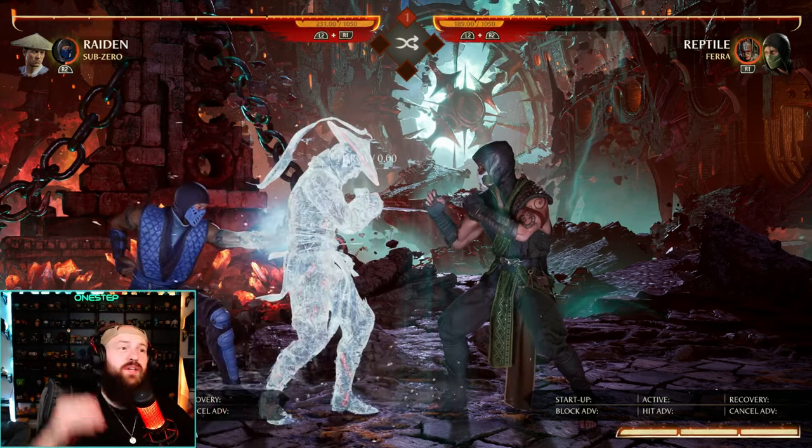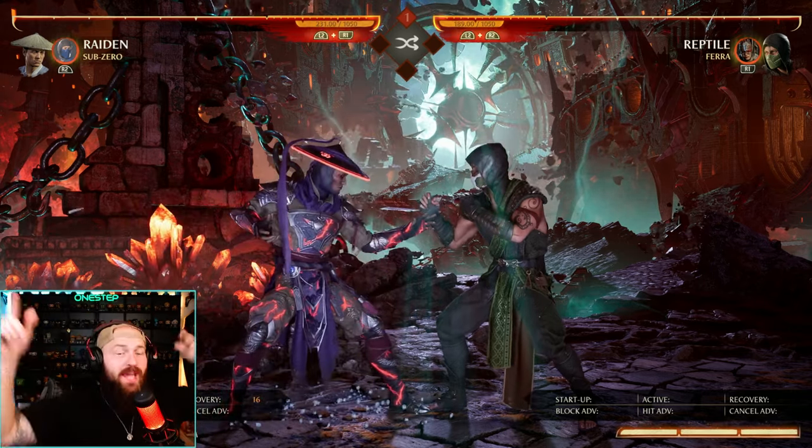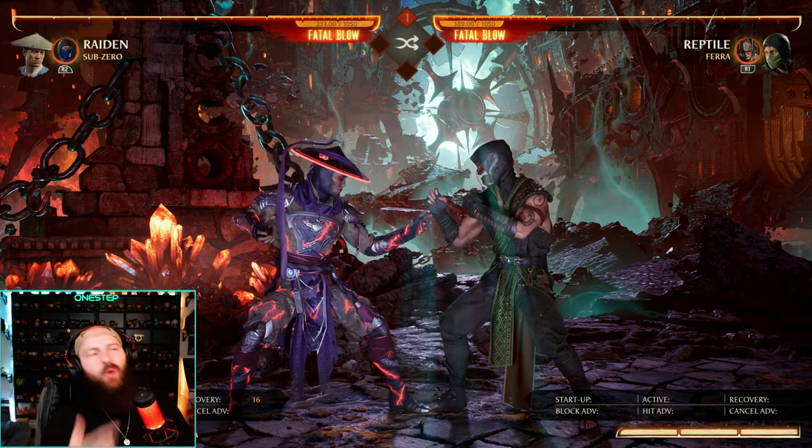Quick side note: this parry does mids, highs, overheads, and jump attacks, but not lows. If you're the opponent, you want to do a low when you see that.